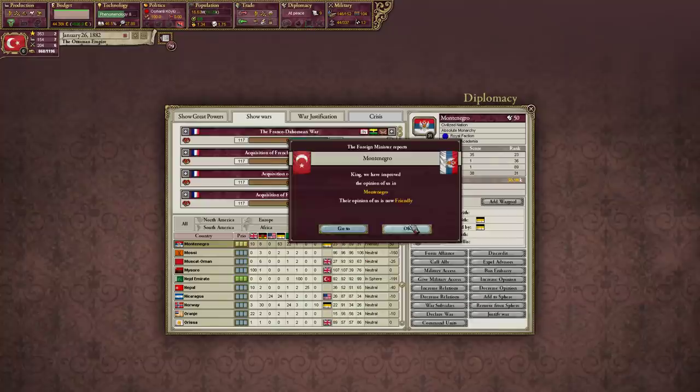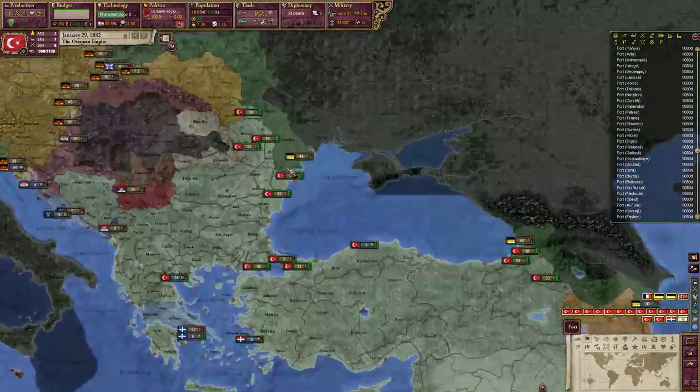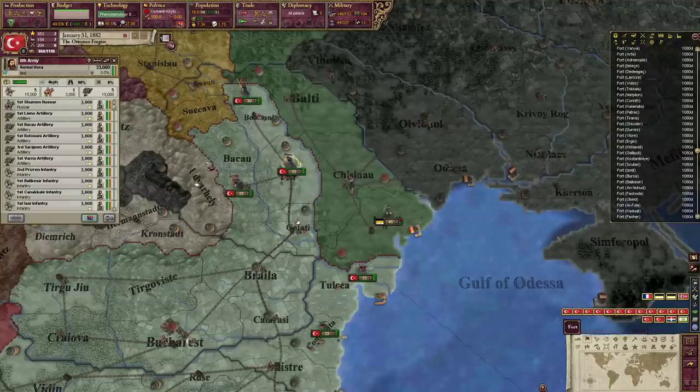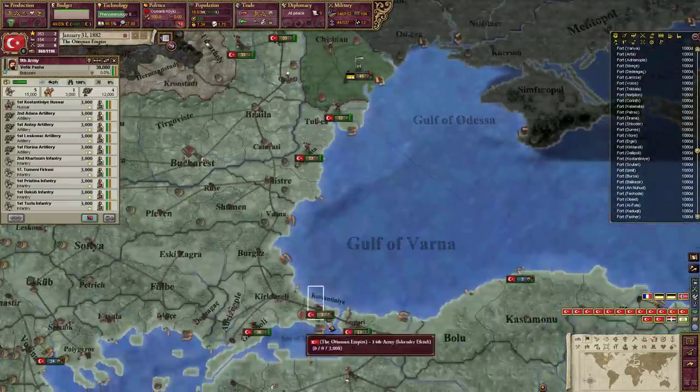Montenegro - we actually generate influence over Montenegro quite fast. What's going on here? We could actually use one more artillery here.